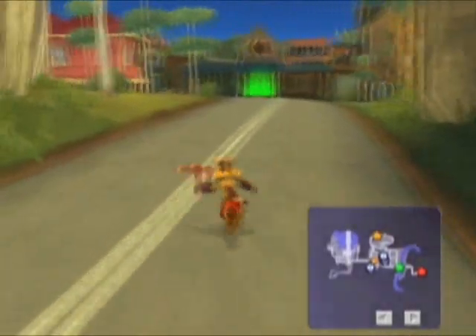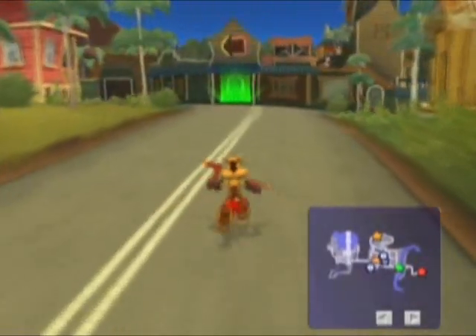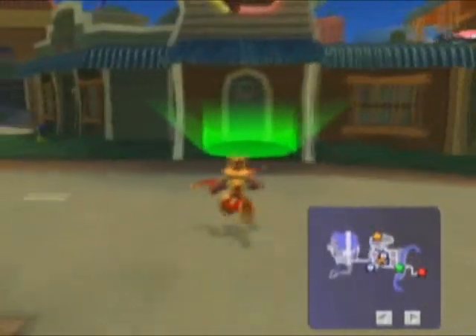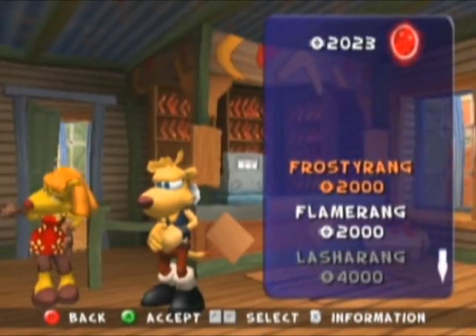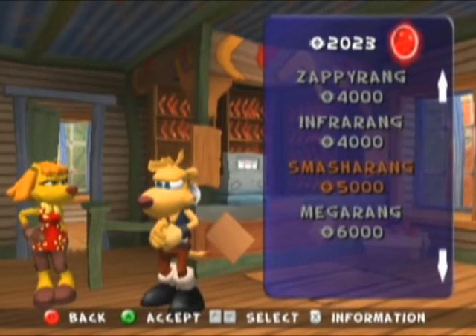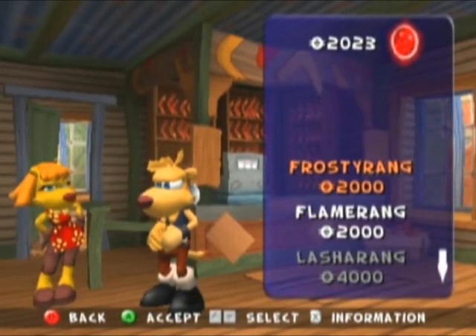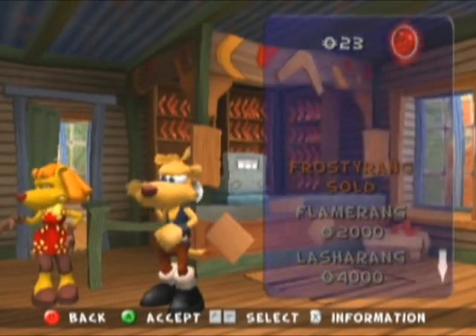And here's Boramachi — that is it, isn't it? Buying new rangs — you can go into your parents' rangs shop and buy yourself a new set. Frosty Rang, Flamerang, Lasso Rang, Zap-A-Rang, Infa Rang, Smash-A-Rang, Mega-Rang — these all sound vaguely familiar. Let's go for the Frosty Rang. Bye, son.